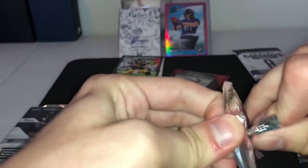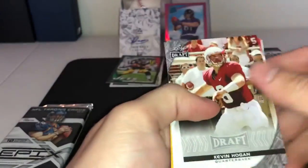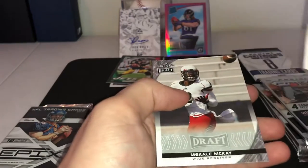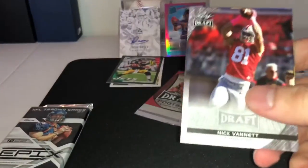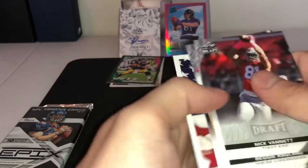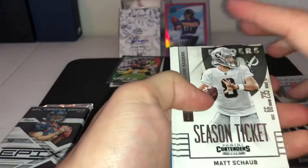Open one of these and then we'll open the Contenders back there. Kevin Hogan, Rashawn Robinson, De'Angelo Wilson, Carson Wentz, and McKay. I think Carson Wentz is... no. Alright, one more. This one feels thick but I don't know — actually Leaf does have memorabilia. Nick Vanette, Raglan, Brandon Allen, Jeff Driscoll, and an All-American Jared Goff.